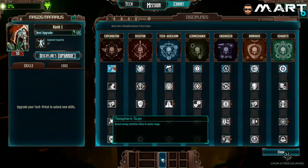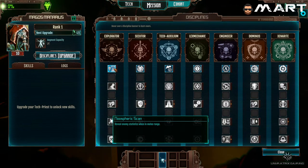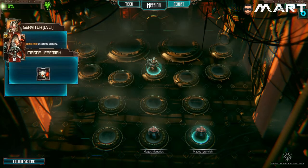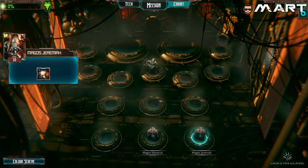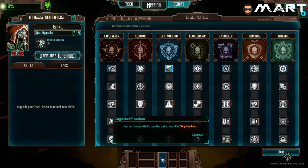You can only do upgrades one at a time. Once you unlock one of the perks you unlock a piece of armor, then the next perk, then a piece of armor - and it keeps going. So we've got things like Musferic Scan, which reveals enemy stats while in melee range, and Servo Skull Protocol, which gives your troops a buff. Troops count for anyone that isn't a Tech Priest.